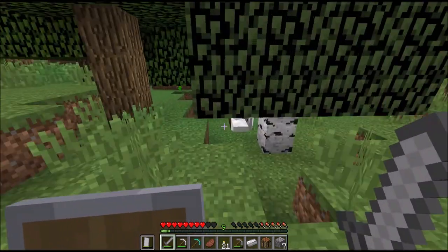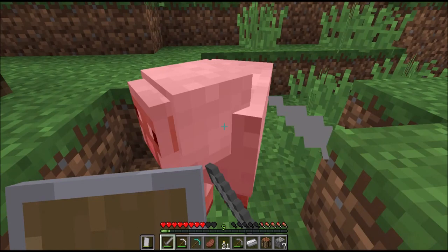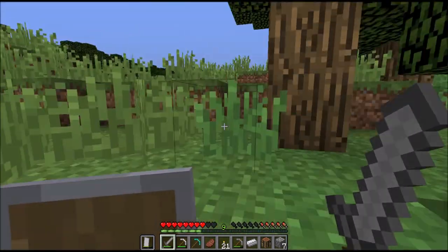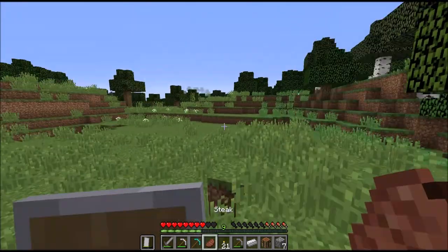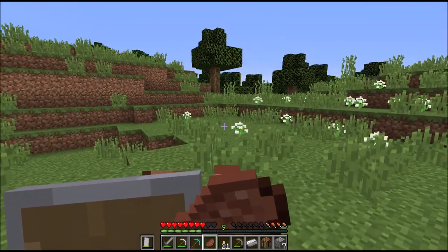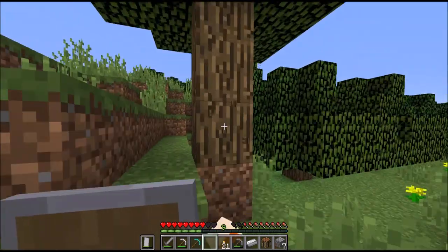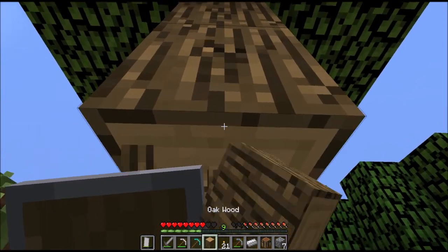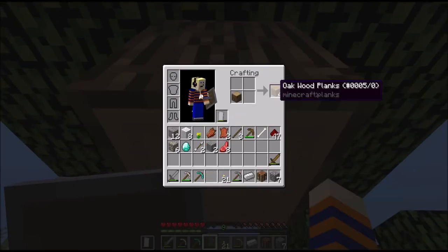Before I go into that stupid cave again, I'm going to chop down some trees and make a chest so that I can put all of my good things away, because I assume that area is going to be my death every time I go in. I'm just going to chop down enough to make a double chest.